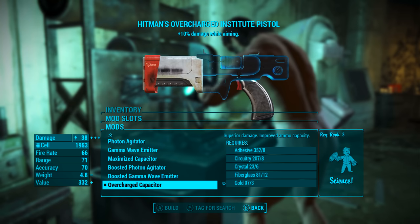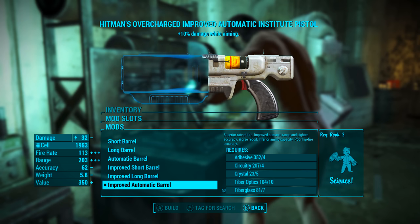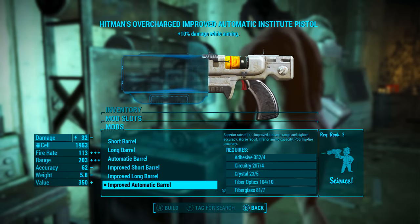For the barrel I'm going to be adding the improved automatic barrel, which gives superior rate of fire, improved damage, range and sighted accuracy, worse recoil, inferior ammunition capacity and poor hip fire accuracy.